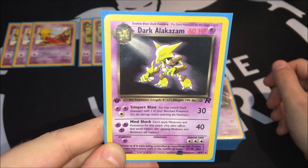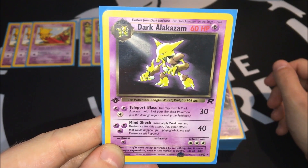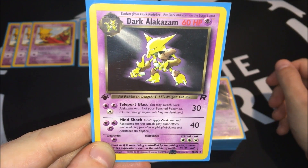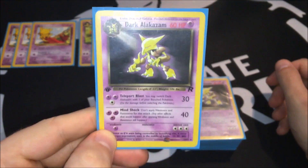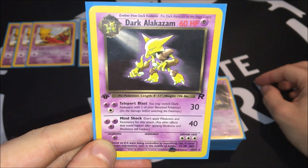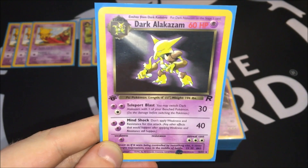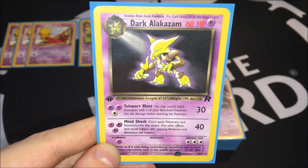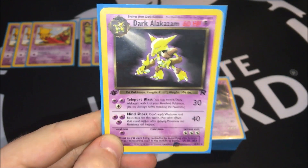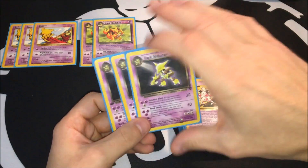The main attacker, as I mentioned, is Dark Alakazam — 60 HP Stage 2. Today basic Pokemon actually have 60 HP. Teleport Blast costs two Psychic and one Colorless energy; you may switch Dark Alakazam with one of your Benched Pokemon, which is great for swapping in Mr. Mime against a Blastoise with Raindance. Mind Shock does 40 and weakness and resistance are not applied. Retreat cost is three. So Abra has one Retreat cost, Kadabra two, and Alakazam three. Running three copies of Dark Alakazam.